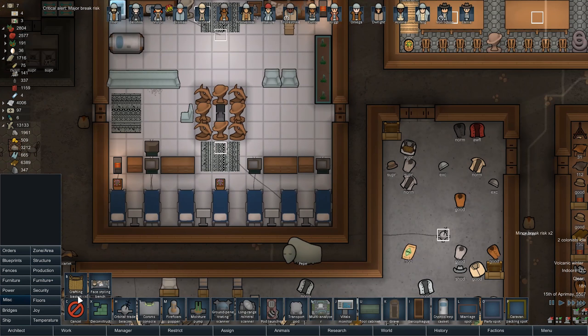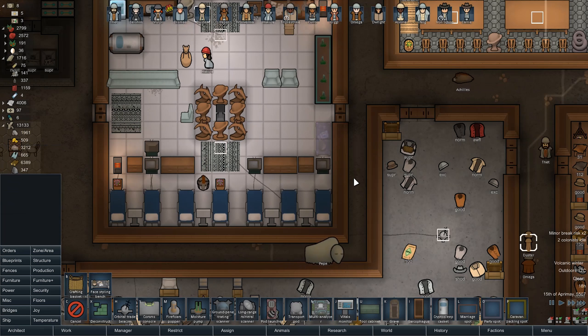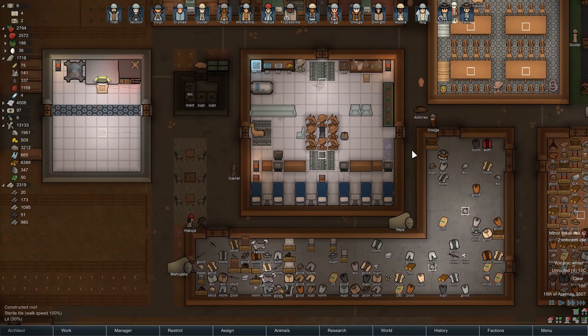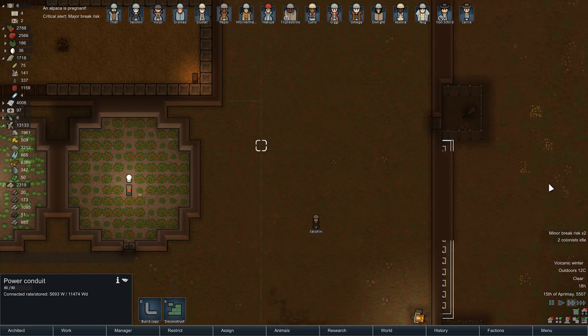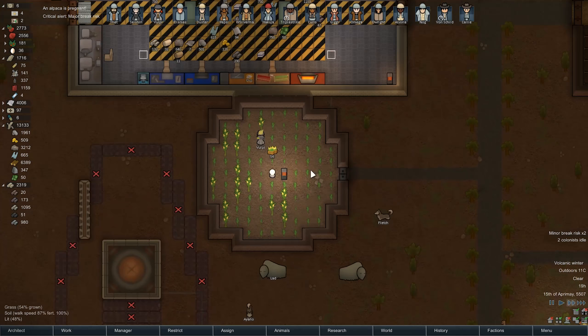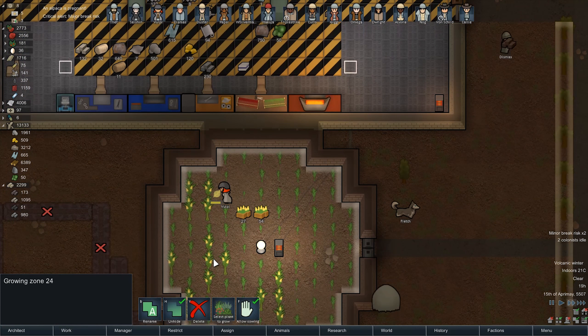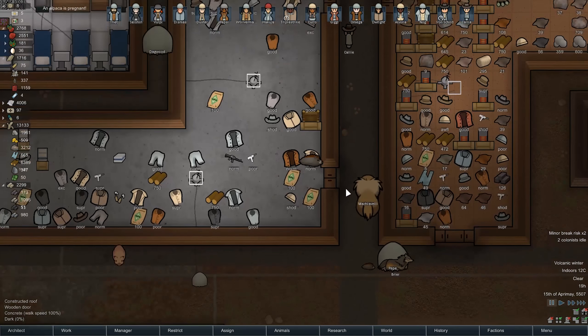Let's put the face styling bench right here. There you go. I mean, it makes sense. Your hospital can be a salon. You can have a salon in it. Why not? You give me a reason why not, I'll tell you why you're wrong. Oh my God. We're harvesting corn! Guys, I'm so happy right now. Oh, that's so good.